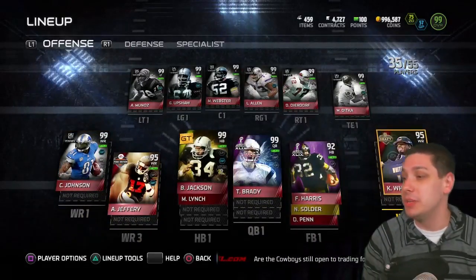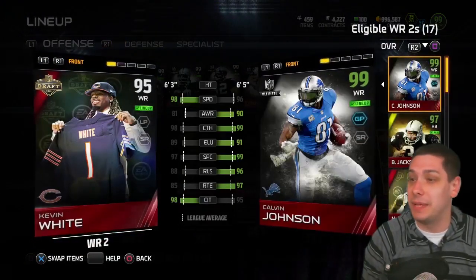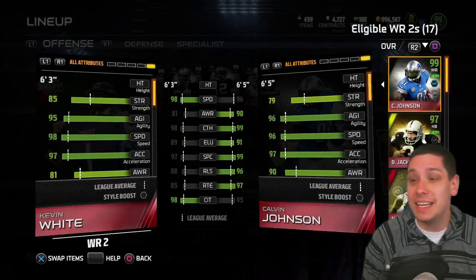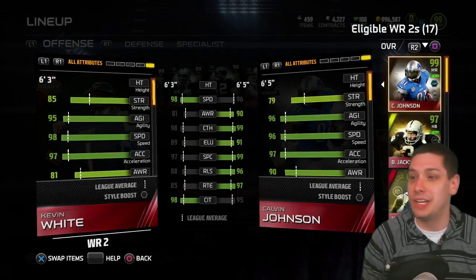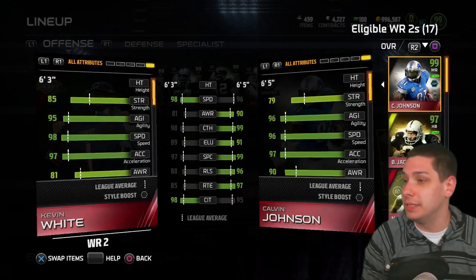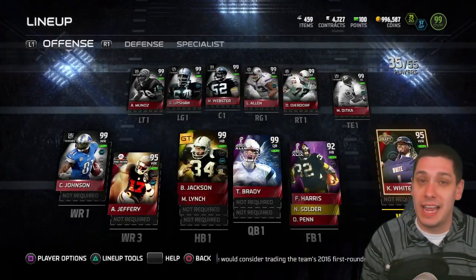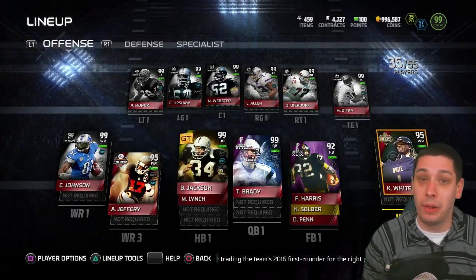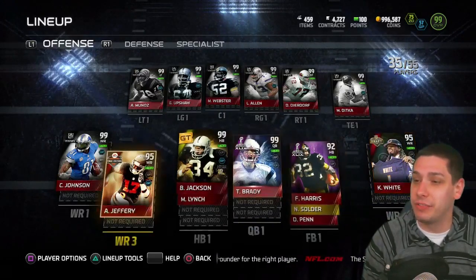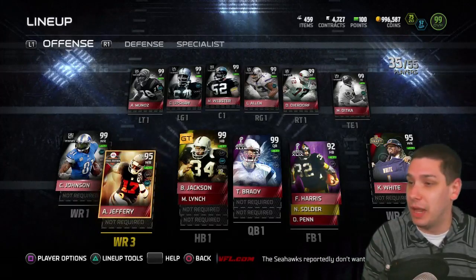Our wide receiver two right now is Kevin White. The reason I really like this Kevin White item is because he has so much speed and acceleration — 98 speed, 97 acceleration. It is very, very difficult to defend that, especially considering he's 6'3". It's great to have two speedsters on the outside. I'm throwing the ball deep a lot more. We've still got Alshon Jeffrey in the slot, and he's been playing really well for us as well.